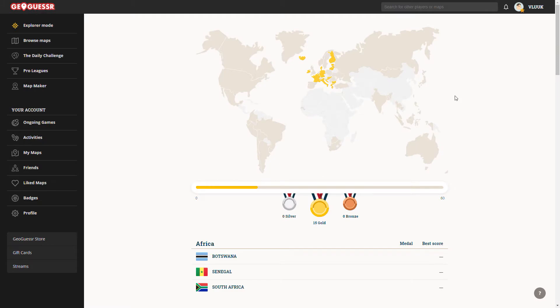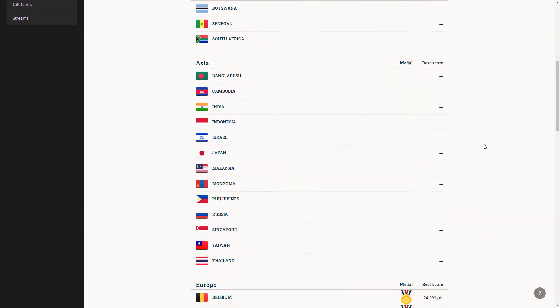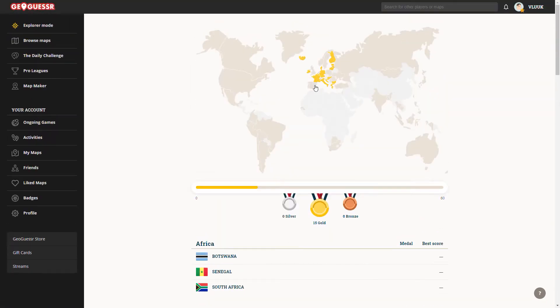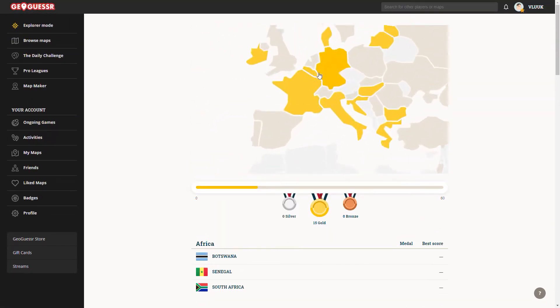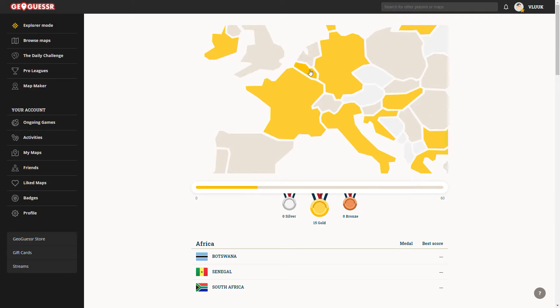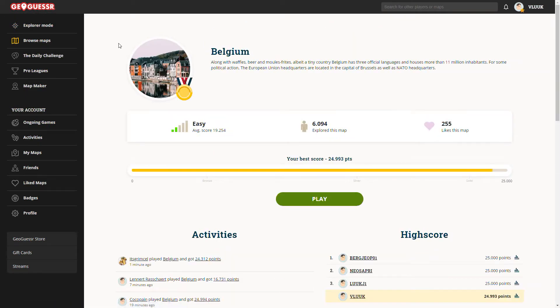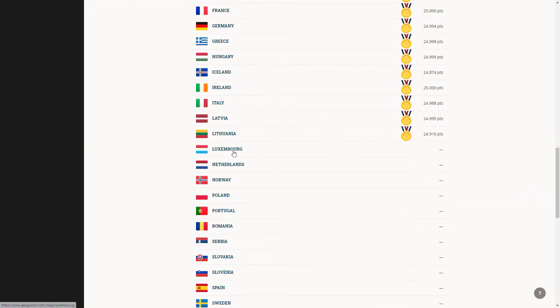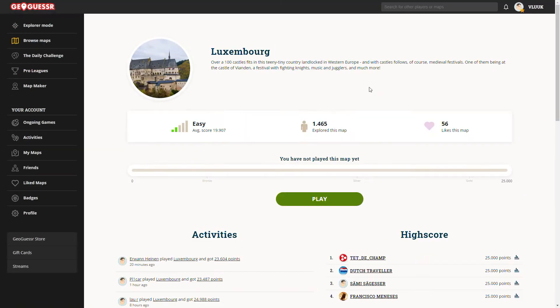What's going on guys, Veluke here and welcome back to a new episode of GeoGuessr on this channel. Today it's time for a new country to discover — Luxembourg. It's not on the map separately; it's actually combined with Belgium for some reason, so clicking it sends me straight to Belgium, but I already completed that one. So it's time for Luxembourg right now.